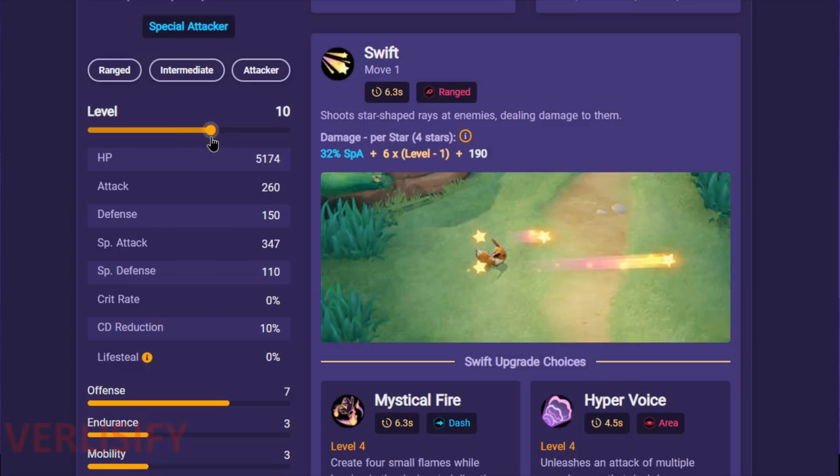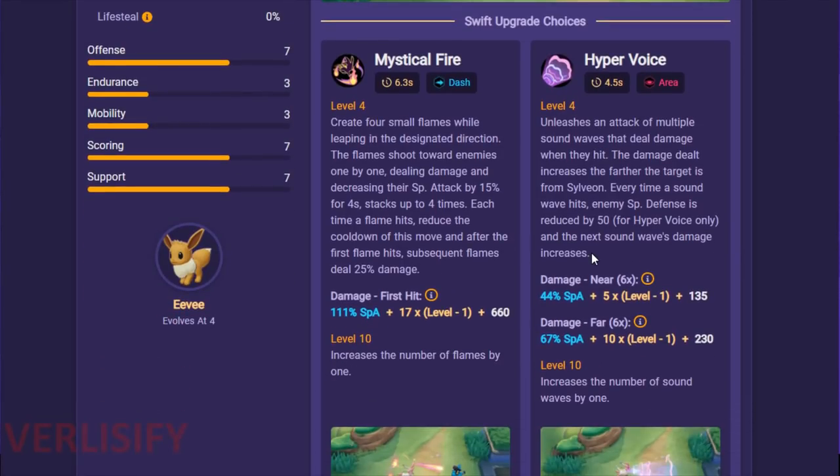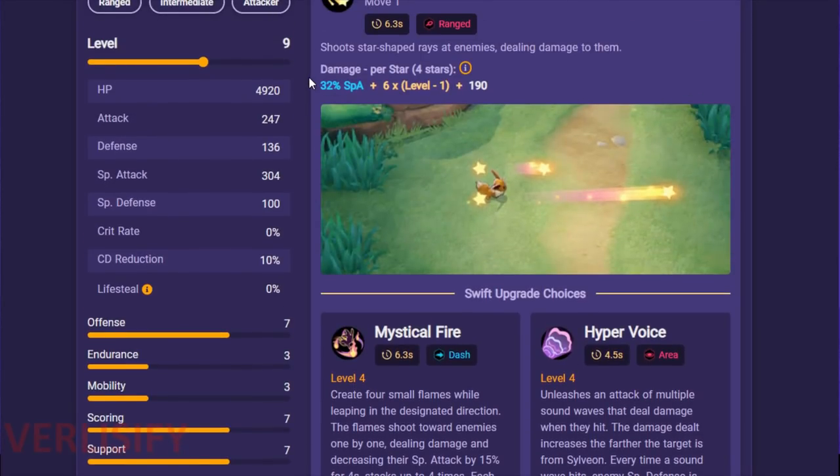Sylveon only ends up with 10% cooldown reduction at level 9. This shows another thing about Sylveon: it's not as level-dependent as other Pokemon and its moves come online really early. Hyper Voice at level 4 — you get that before Vespiquen, and then Hyper Voice secures Vespiquen. It's ridiculous how strong Hyper Voice is. You just yell at them, they back down, and you one-shot them, or you take all the camps and outscale them.